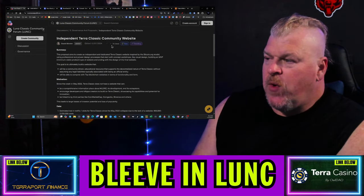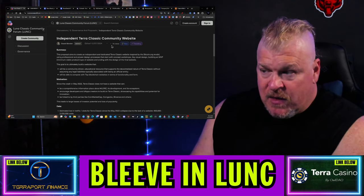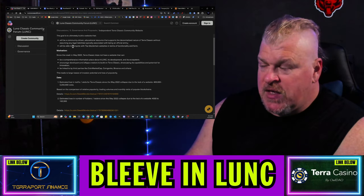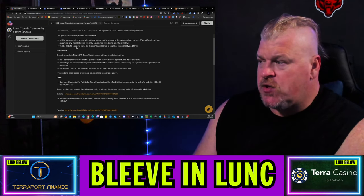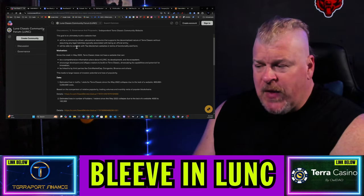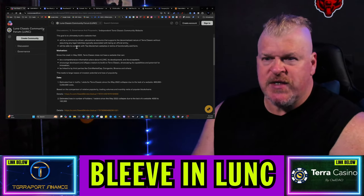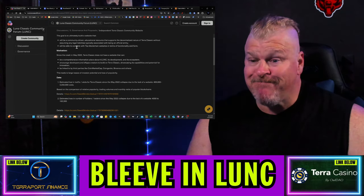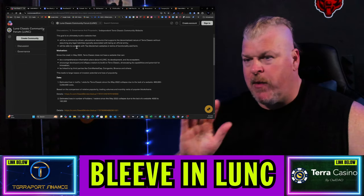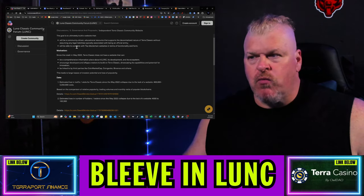Also, there's the independent Terra Classic community website. This was put up a little while back — it's not up for governance yet — but the proposal aims to create an independent and dedicated Terra Classic website inspired by the bitcoin.org model. The goal is to ultimately build a community-driven website with educational resources that supports the decentralized nature of Terra Classic without assuming legal liabilities, able to compete with top blockchain websites in functionality and form. A lot of people say we don't need a website, but if you want to hold on to investors, you need a place where people can safely go and find information.